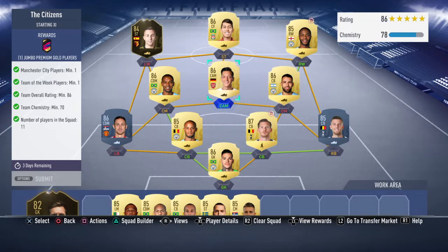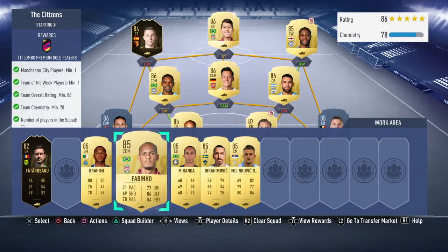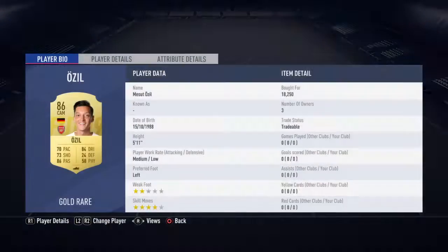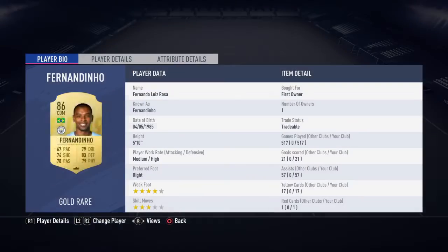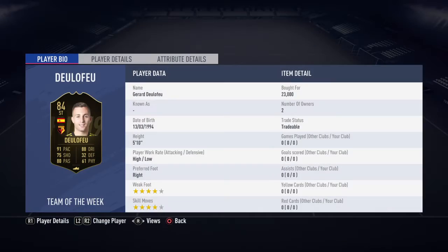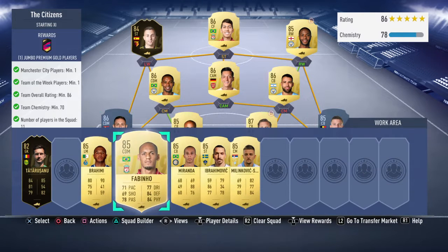Then we're going with Otamendi. You could also go with Matic as well. We're going with Ojo here in camp, Fernandinho as another City player, and then our Team of the Week player is going to be Genescu, who was last week's Team of the Week. Bobby Firmino up front, Sterling on the right, and Matic at left-back position.